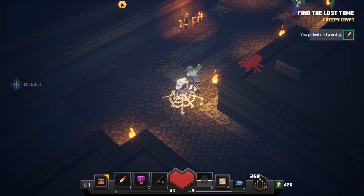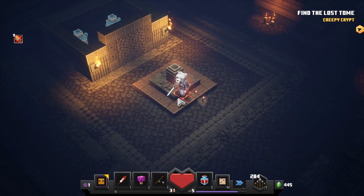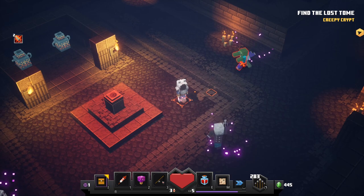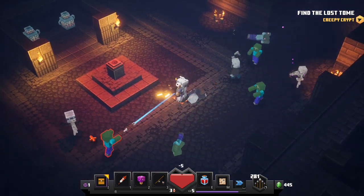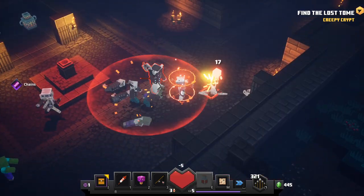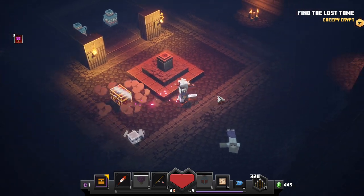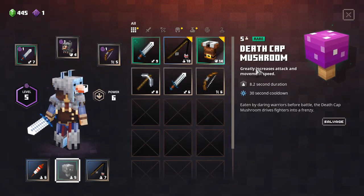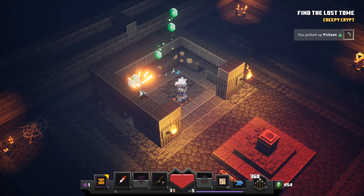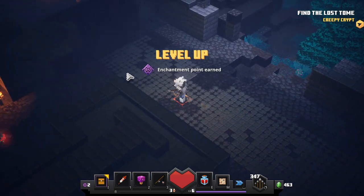Found a new sword - level nine, can't complain about that. There's another one of these things - they open and then more weird ones spawn. That may not be an issue, we've dealt with these before. Health potion please! More attack speed and strength. Another pickaxe and arrows. Emeralds and emeralds - I'll definitely take it all. Level up once again, another enchantment point earned - beautiful!